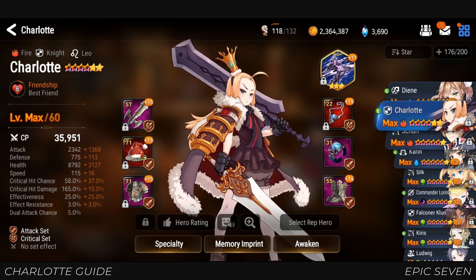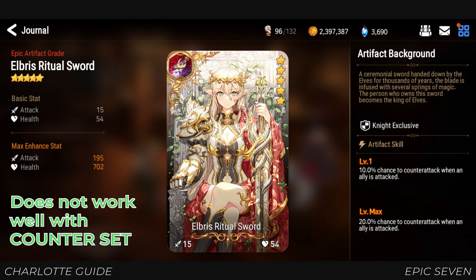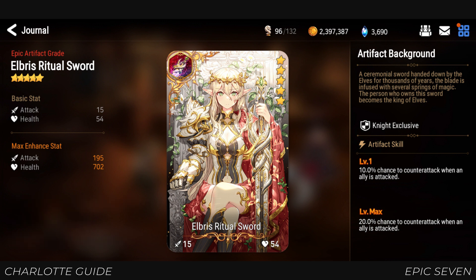Now let's have a look at possible artifacts. For 5-star artifacts, the only one that is good for Charlotte is Elbris Ritual Sword, which gives a 10% chance to counter when an ally is attacked, up to 20% at max. Equipping Charlotte with counter set will not increase the chance of this artifact, because the artifact triggers when an ally is attacked, while counter gear triggers when Charlotte herself is attacked — they are two different events.